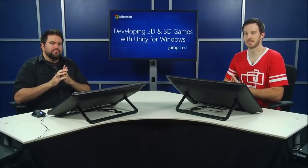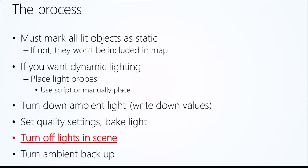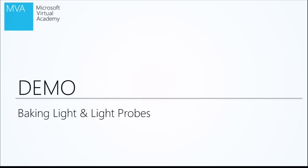After baking and turning the lights off, remember to turn your ambient light back up. You turn the ambient light down before baking, then turn it back up after — make a note of that initial value. If you forget, you'll notice right away when your characters look very dark. Turning ambient back up improves visibility of characters and anything dynamic in your scene. Always go back in, turn that ambience back up, and then you're ready to go. Let's move on to a demo for baking light.